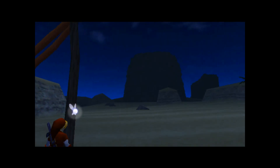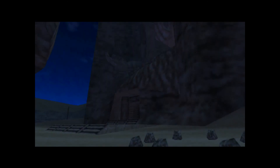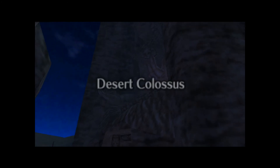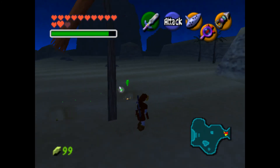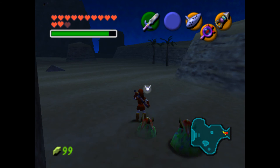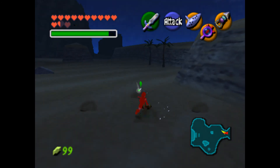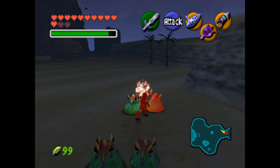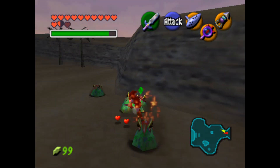I don't think I need the lens of truth anymore — we won't be going back. And here it is guys: the Desert Colossus, housing the Spirit Temple. We won't be going to the Spirit Temple just yet, there's one little thing we gotta do out here. I thought I'd teach you guys a lesson — actually, I retract that. You guys will be teaching me about how weak I am.